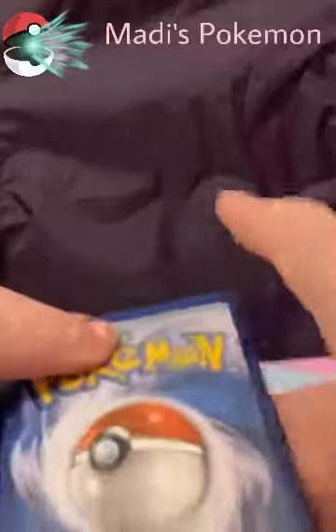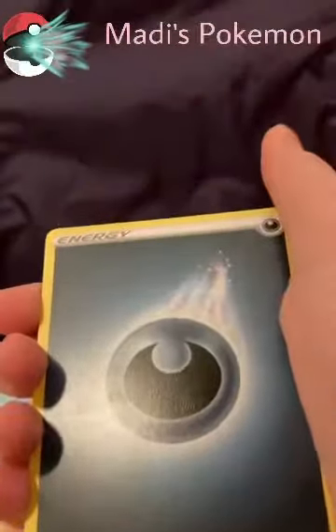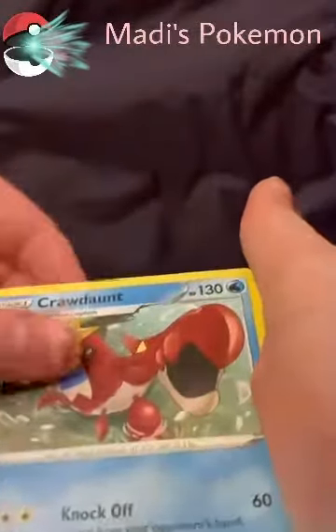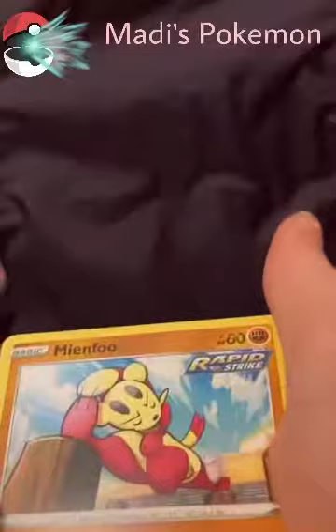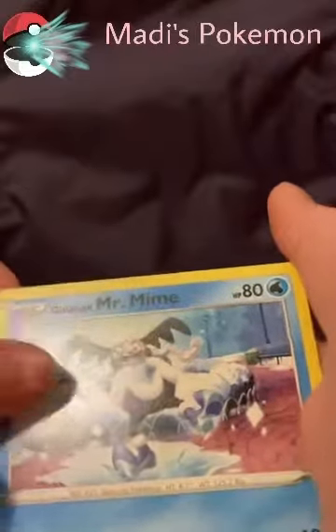I'm going to give the code card like I said. Alright, we have a dark energy, I think. Swordward and Shieldbert. Crawdaunt. Blade. Cherubi. Minfu. Silicobra. Galarian Mr. Mime — I love that card. Bellsprout. Cutie. Espurr. And a Coalossal! That is very, very shiny. Wow. That was such a good pack!